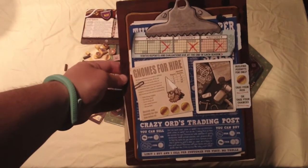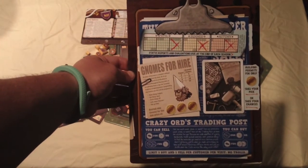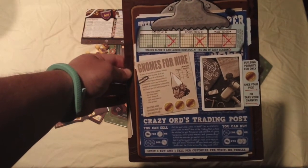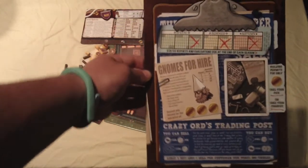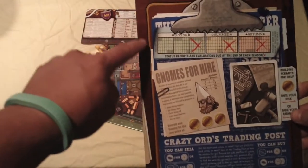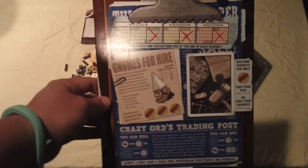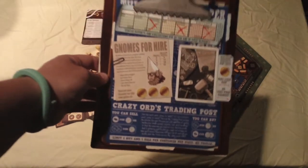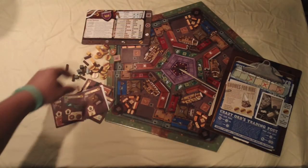Now let's look at the main board. The top shows the calendar track, which is where you keep track of which round you're in — there are seven rounds, and the rounds marked with X's are scoring rounds. This board also shows where you can hire gnomes and get more blueprints. At the bottom is the trading post, where you can trade goods for gold or gold for goods — it'll rip you off a bit, but it can correct poor planning.